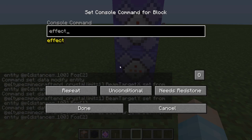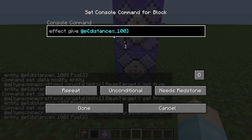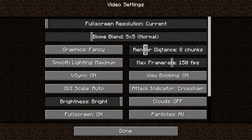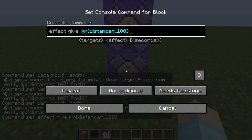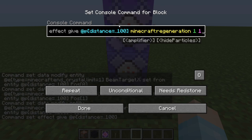Now for the last command block, you're going to add an effect command. Whatever you used for the others — @p or yourself — use @p again with distance dot dot 100. You can change the distance; I have it at 100 because the end crystal beam only goes about 100 blocks away. Then set regeneration for one second with amplifier one. This is all customizable — you can change it to whatever effect you want.